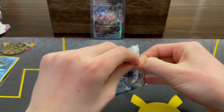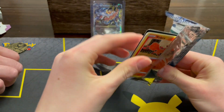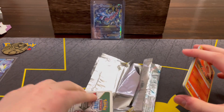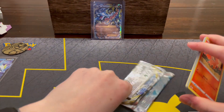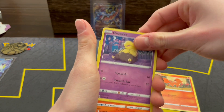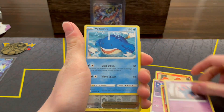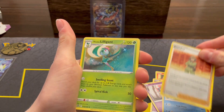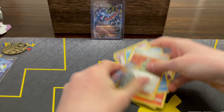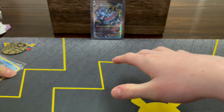It would be sweet if we could pull like the Lugia alternate art — that would be a cool card to pull from this pack. Code card, code card. Weavile, Stoutland, Greavard... Brandon and Lillipup. Dud. No luck, no luck. Yeah, kind of a hard opening.